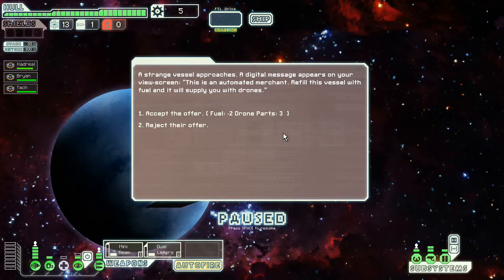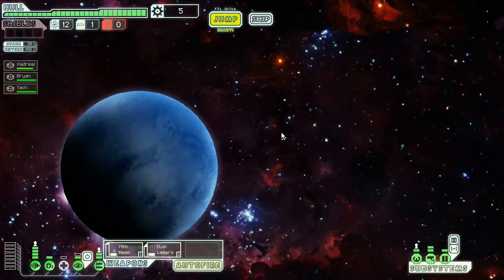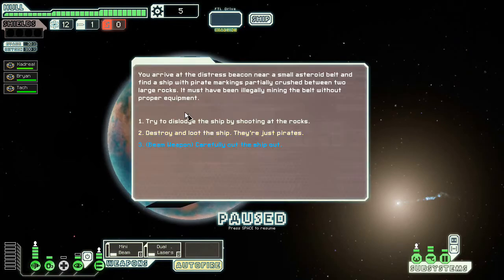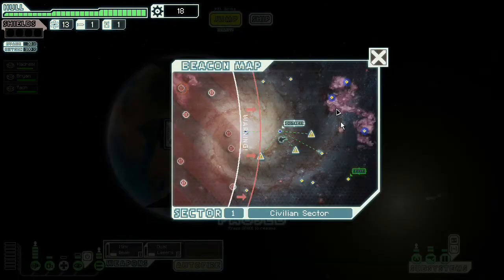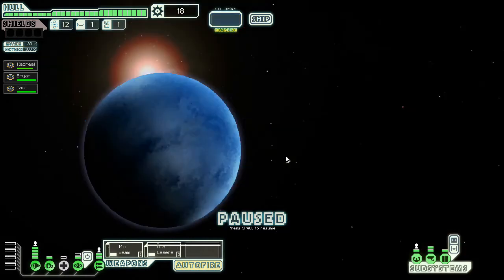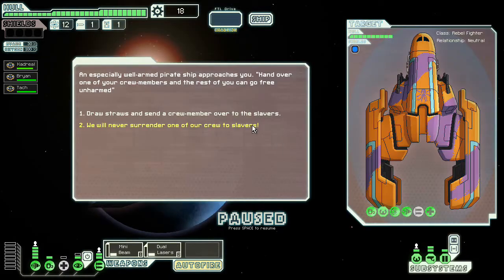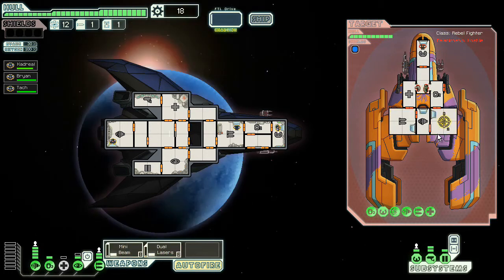Two fuel for three drone parts? No, we're going to skip that. We're going to jump to this distress beacon and put a little bit of distance between us and the rebels. Beam weapon to cut this ship out. One fuel, one drone part, 13 scrap — I would have preferred a little bit more scrap. This sector is still out of rebel hands, perfect. And there is potential here for us to get a second crew member, which is awesome.